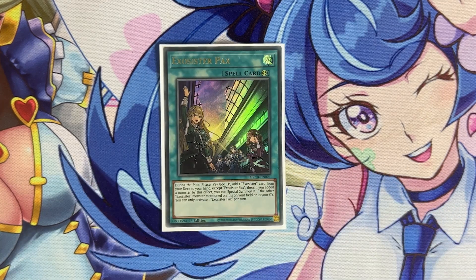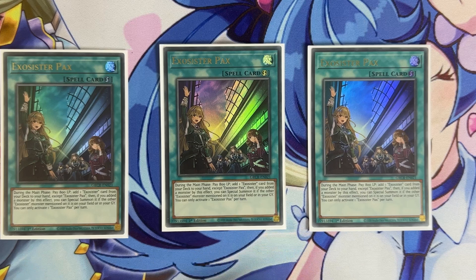For the spell cards, we have three copies of Exosister Pax. This card is absolutely amazing — basically any search card we get becomes more ridiculous every single time. Remember Bird Call? This is basically Bird Call but it's a quick play. You get a search, and if you have the counterpart on either your field or in the graveyard, you get to special summon the monster you searched. And since it's a quick play, you can chain it to your opponent's effects that move something from the grave — meaning you get a free XYZ during your opponent's turn on top of the search. Definitely a three-of.